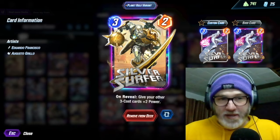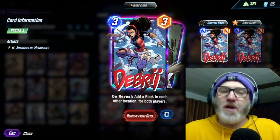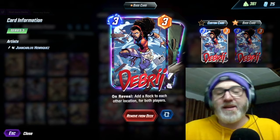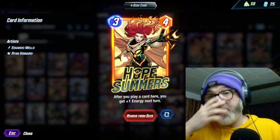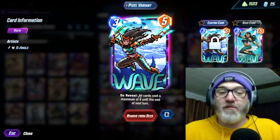And if you got Broodlings from your Absorbing Man, we're running Debris — on reveal, add a rock to each other location for both players. Sometimes I found it awkward to go Squirrels and Rocks, because then you don't have room for like your Doombots and stuff. Every game is different kind of with this deck. She's a three cost, so she gets hit by the Surfer buff. We have Hope Summers — after you play a card here, you gain plus one energy next turn. That can come in handy if you want to do some pop-off turns, like maybe cheat out some Doombots early, because we are running Odin. So you can go an early Doctor Doom and then Odin the Doom. We're running Wave — on reveal, all cards cost maximum of four until the end of next turn — and this is to cheat out your Doctor Doom.